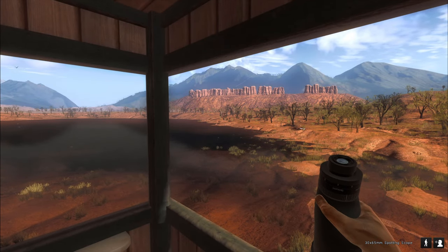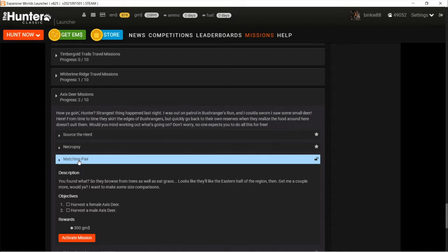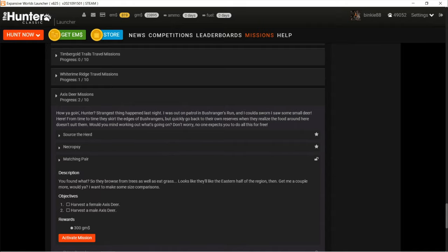Let's have a look at the next mission. Matching Pair - harvest a female axis deer and then harvest a male axis deer. That female is coming up for sure, and the male shouldn't be too hard either.